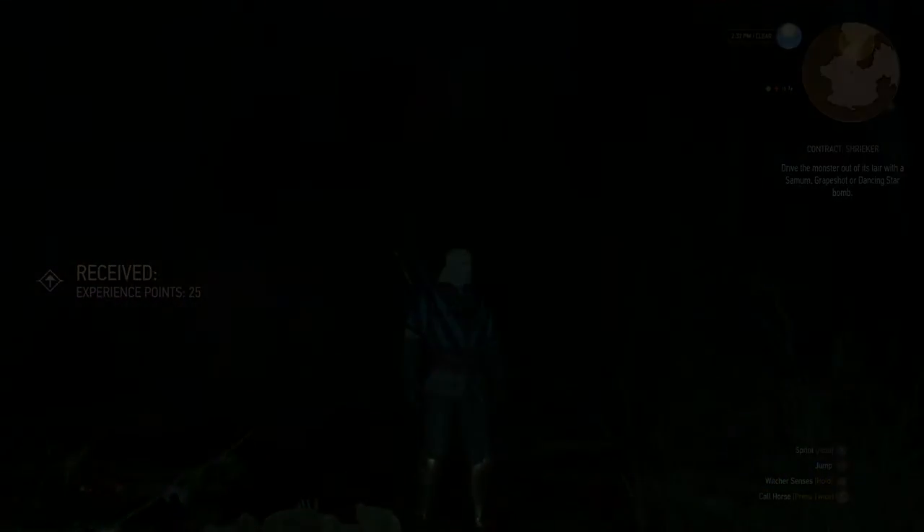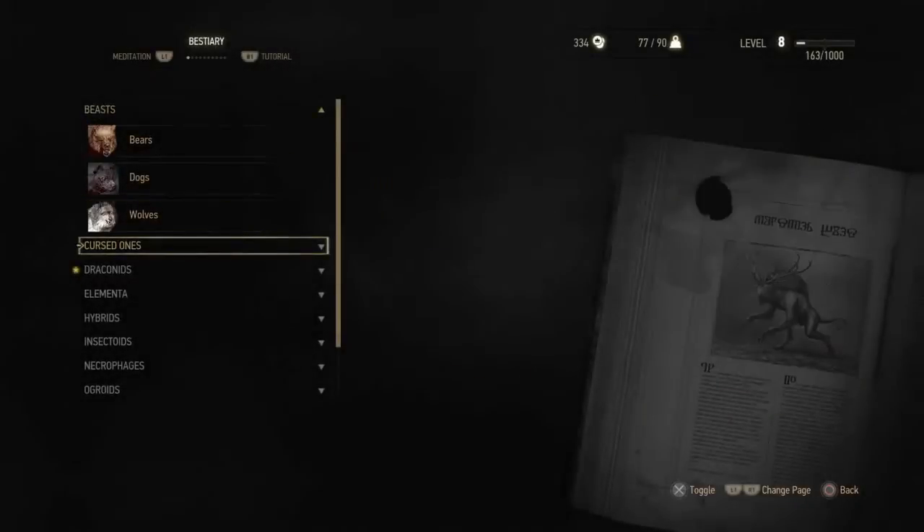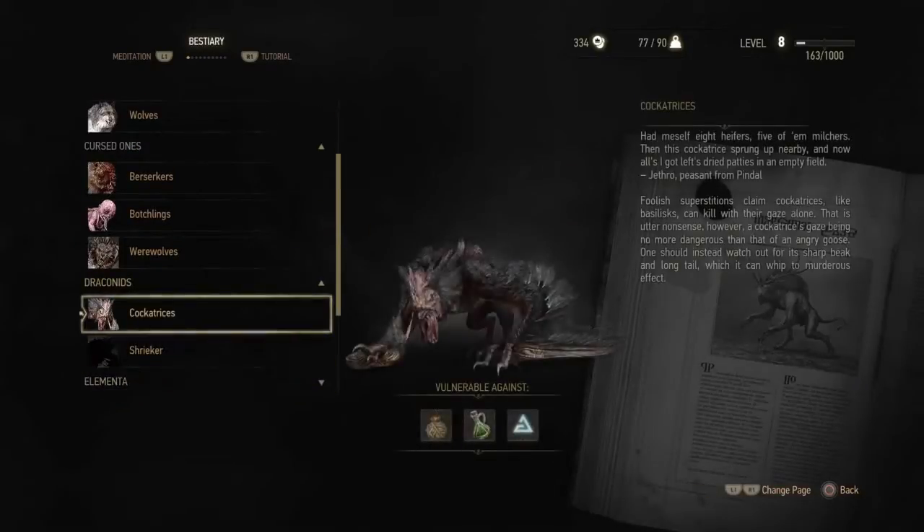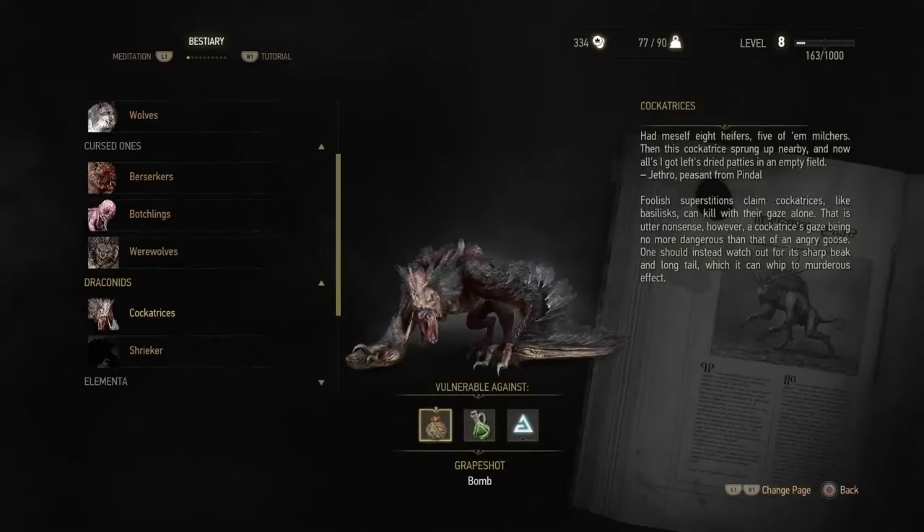You have to go into the bestiary and have a look to see exactly what it's vulnerable to. It's under the Draconids — the Cockatrice. It shows you it's vulnerable to the Grapeshot bomb, also the Draconid Oil and the Aard Sign, which is the Telekinetic Blast.